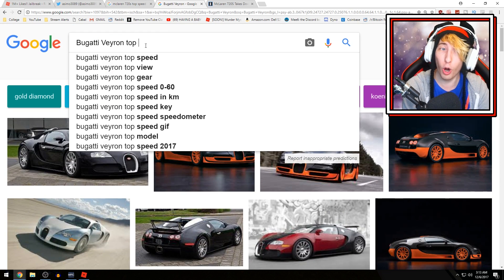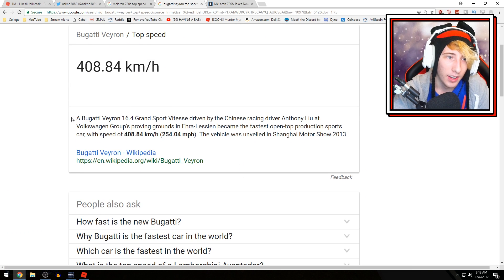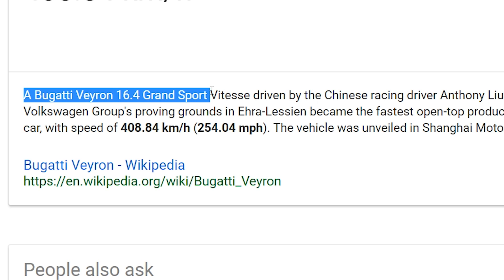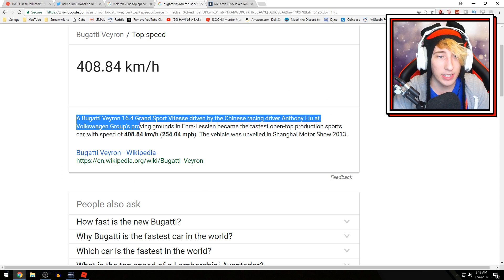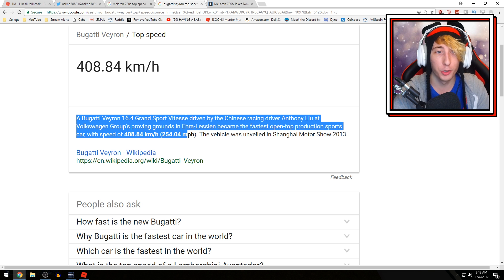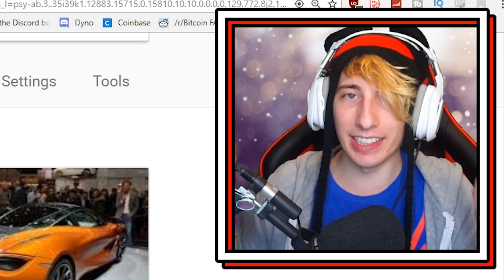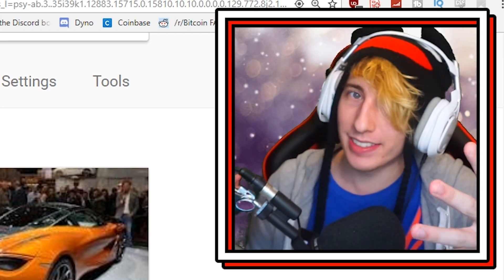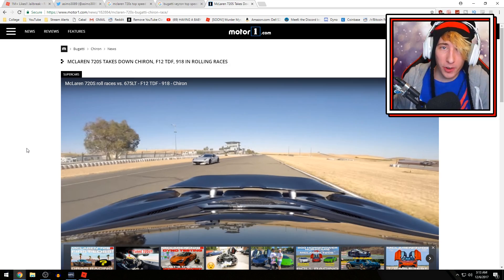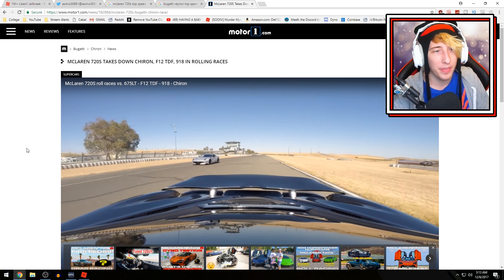So how fast does the Bugatti Veyron go? Looking it up — the Bugatti Veyron 16.4 Grand Sport Vitesse has a top speed of 254 miles per hour. That's 254 versus 220 for the McLaren, so it looks like the Bugatti Veyron is a little bit faster. But wait, it may not be the whole story.